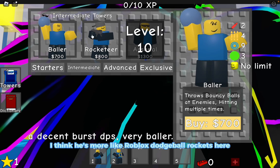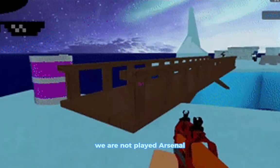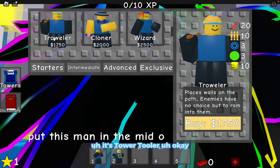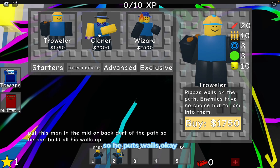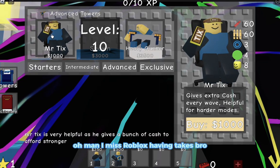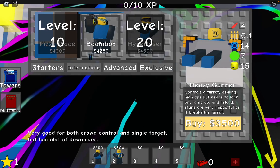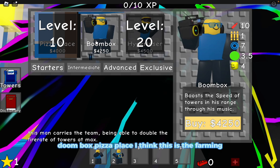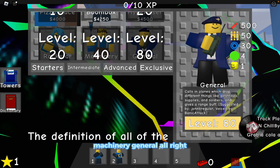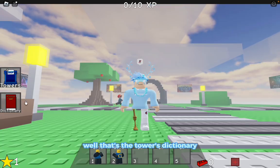There's a baller in here - of course baller's gonna be in here, he's in brick battle. Rocketeer, arsenal - we're not playing arsenal but that's a coincidence because I've been playing a lot of arsenal recently. Tower tooler puts up walls, cloner, wizard, advanced Mr. Ticks - he does like 60 damage. Heavy gunner, doom box, pizza place for farming, rock star, machinery, general.